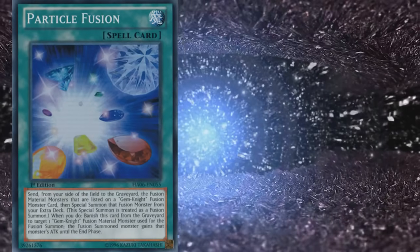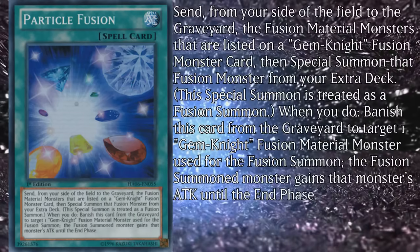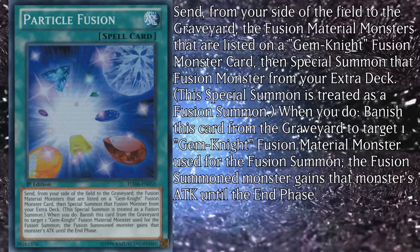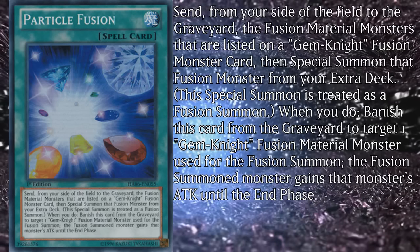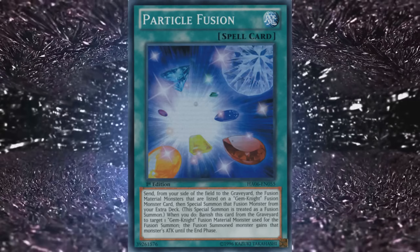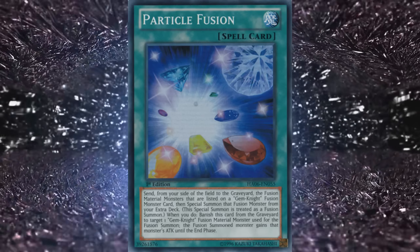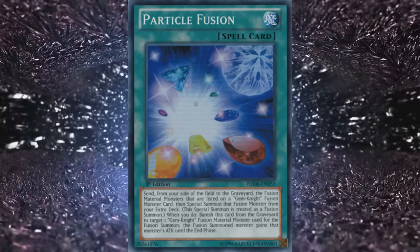Their final spell is Particle Fusion — yes, all of their spells are fusions. It lets you send from your side of the field the listed fusion material monsters on a Gemnite fusion card, then special summon that fusion monster from your extra deck as a fusion summon. When you do, banish this card from the graveyard to target one Gemnite fusion material used for the fusion summon — the summoned monster gains that monster's attack until the end phase. Yeah, it's bad, but I kind of like it mainly because I'm a sucker for anything supporting this archetype's OTK potential. If you're crazy enough, you can use a high-level monster as material for Topaz, turning it into a monster that can kill the opponent in two hits. The cost is high and it doesn't support combos, but if you can find space in a beatdown build, I'd recommend it.